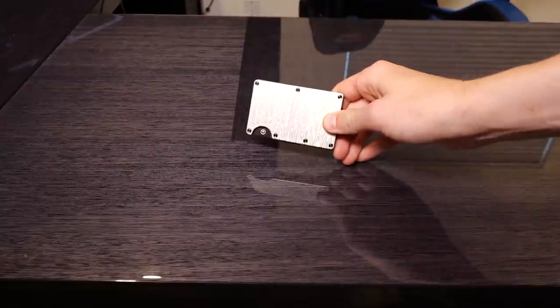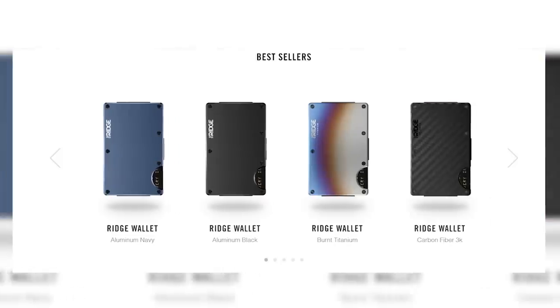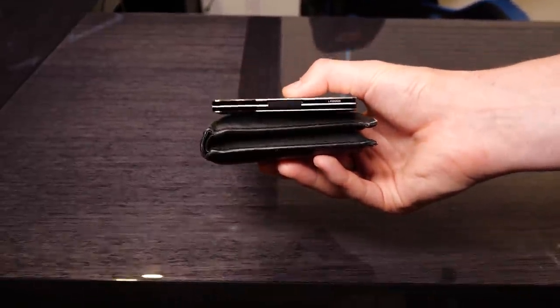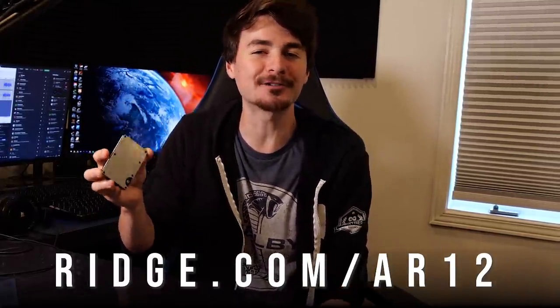Before we get into that, we need to thank the sponsor of today's episode — our friends over at The Ridge. The Ridge wallet is a super sleek, minimalist wallet that can fit up to 12 of your favorite cards plus room for cash. They come in crazy colors and finishes like carbon fiber — this one is Damascus steel, the same stuff they used to make swords out of like a thousand years ago. With Father's Day right around the corner, they make an awesome gift. The Ridge also makes really cool backpacks and duffel bags. Click the link in my description, check out The Ridge, and use code AR12 for 10% off.